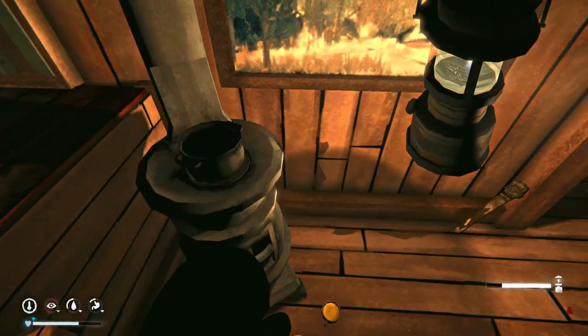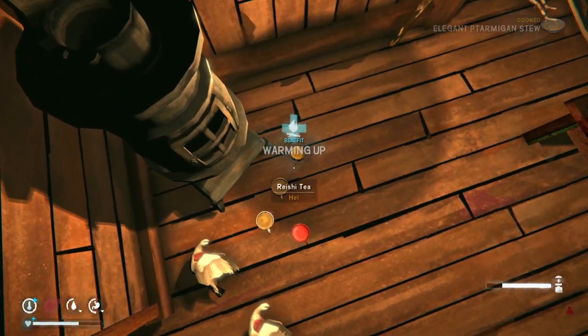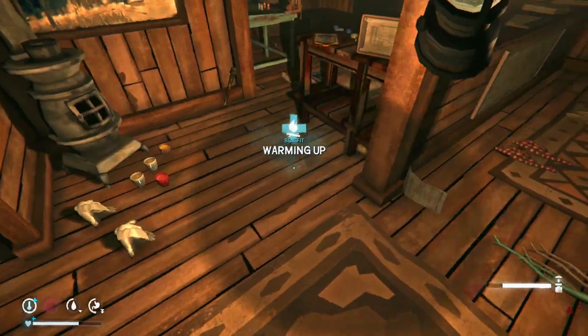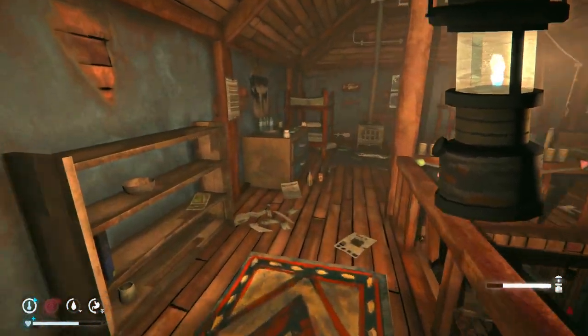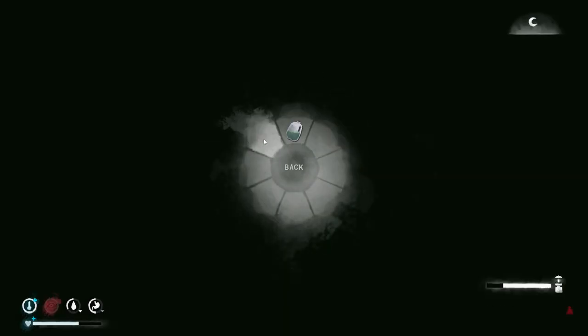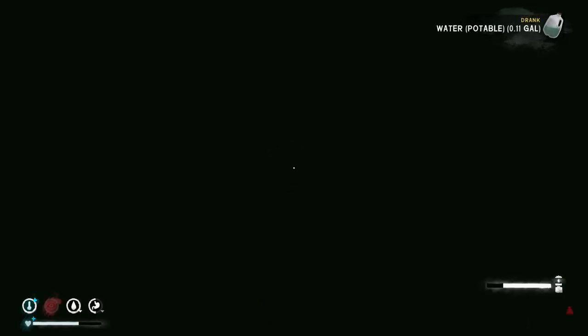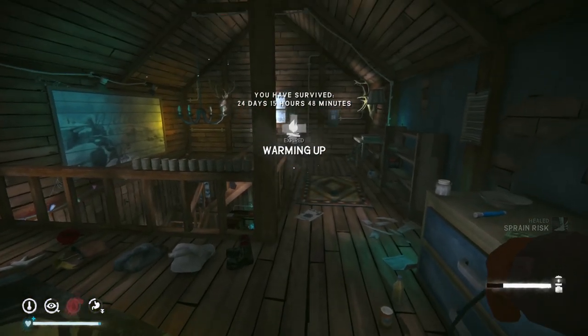Let's go to sleep, we're going to get some rest. We are full and doing decent on water too. I should put the ptarmigans outside - I'll turn this off but I'm too lazy to go back downstairs. Drinking up and going back to sleep. I'd like to get 10 hours if I can - let's get that well-rested. 24 days, 15 hours, 49 minutes - that is definitely my personal best for this interloper run.